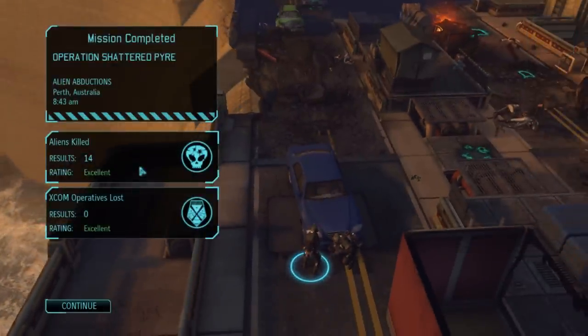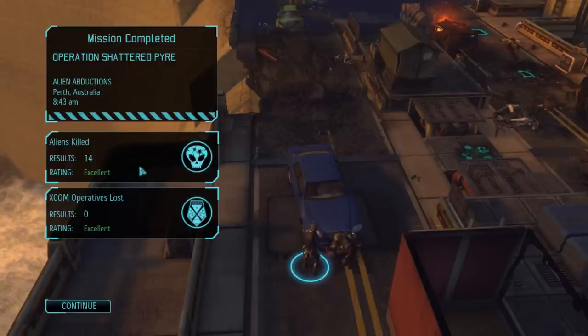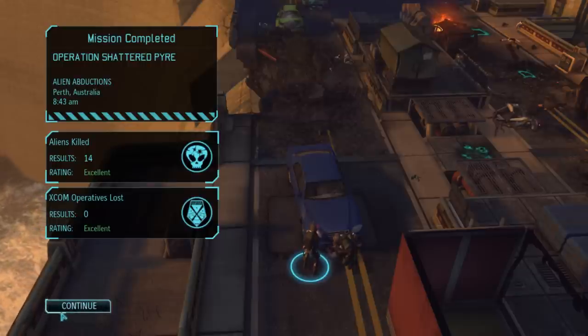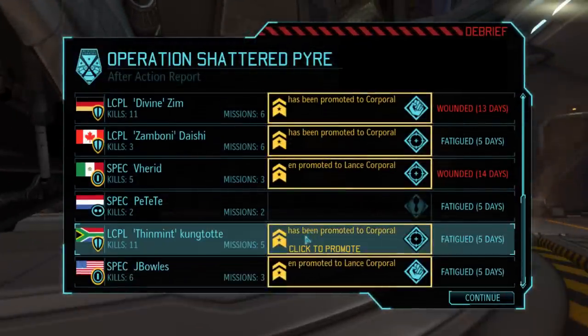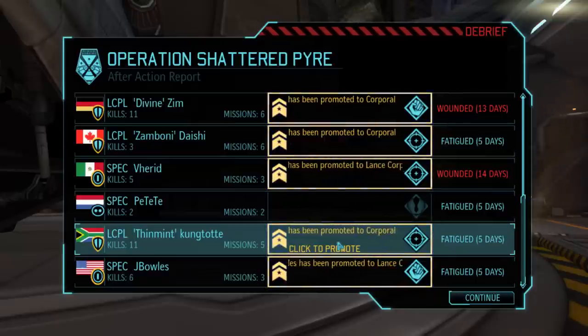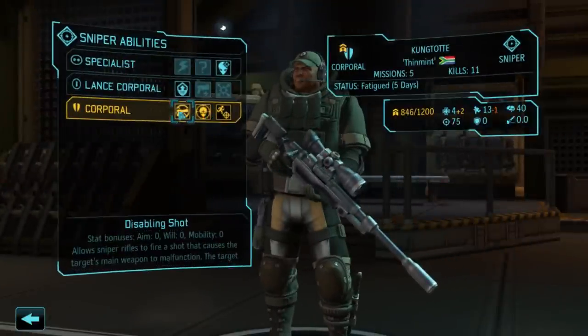And there you go - that was Operation Shattered Pyre! I think this is one of those maps where taking two snipers on a roadway actually paid off, pretty much exactly as good as you could hope for. This is kinda like the dream I have when I think of a roadway map and taking snipers on it. And they're pretty low-ranking snipers - so kudos to Kung Tot and Varad. My hat is off to my veteran Lance Corporal Sniper and his little trainee buddy. We got out of it fairly luckily. So Kung Tot's taken a shine to all the thin men killed on that mission - they're starting to call Kung Tot 'Thin Mint.' He can get Disabling Shot, Precision Shot, or Snap Shot. I'm gonna go for Disabling Shot.